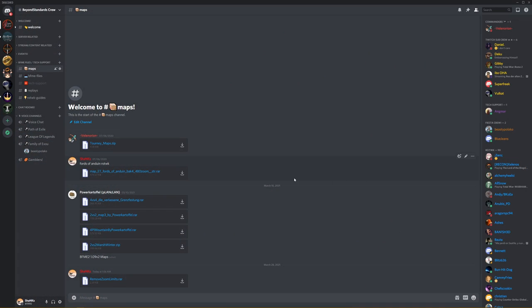There is going to be an invite link to the Discord which you need in order to download the file to zoom out in BFME 1. It's going to lead you to the Maps channel and all you need to do is left click on 'Remove Zoom Limit'. It's going to start the download automatically — it's a RAR file.